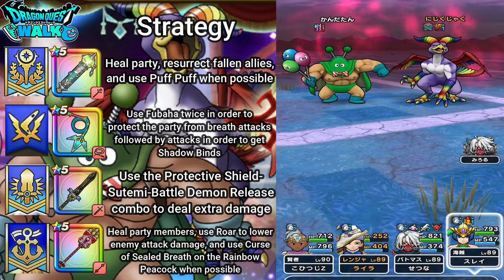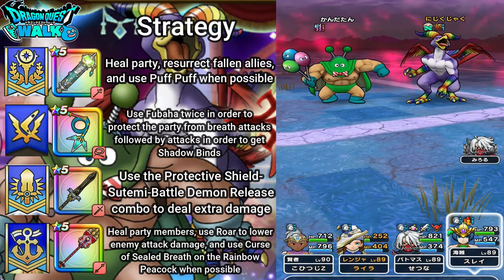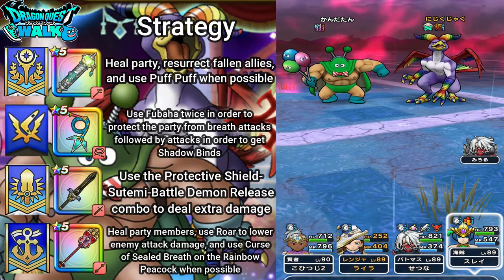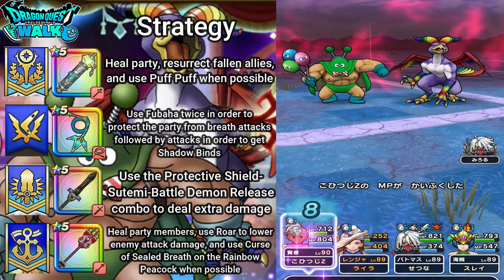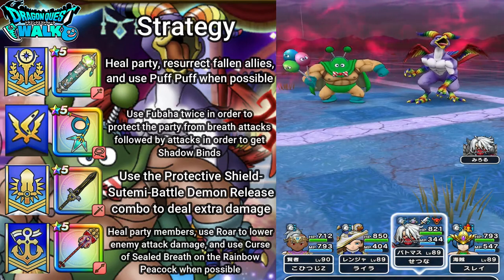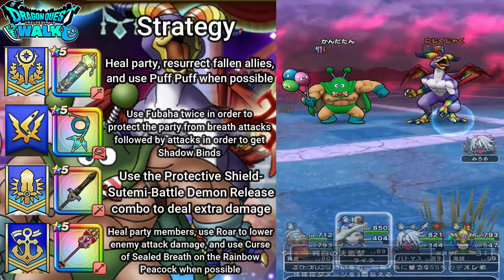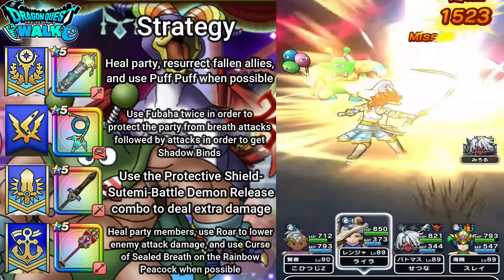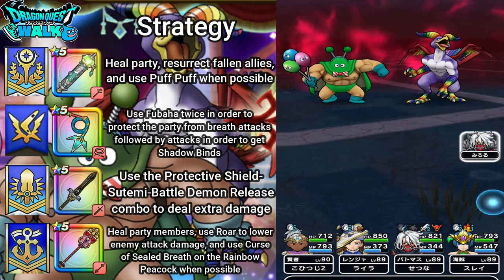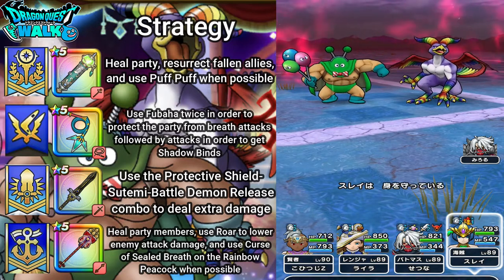Next turn he's going to be using Meta Marta. There's not a whole lot I can do here, so I'll defend, heal, and my Battle Master is just going to go in for 17,000 damage. He's almost down, so I'm just going to go in for the attack — no Shadowbind, but he could possibly get taken out here.